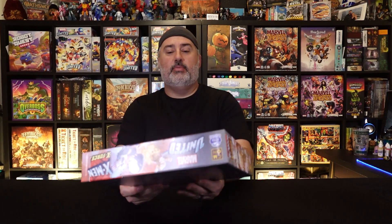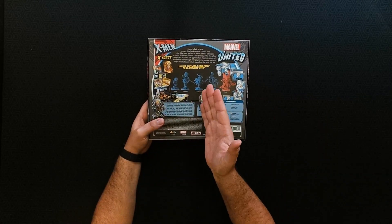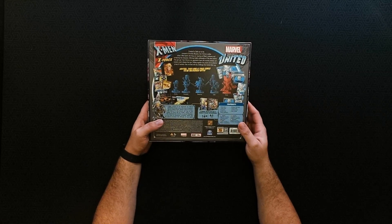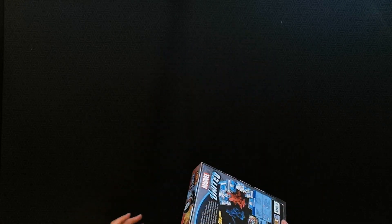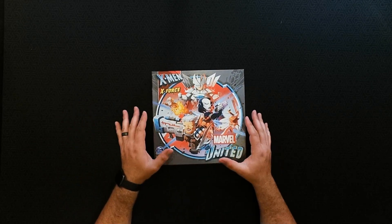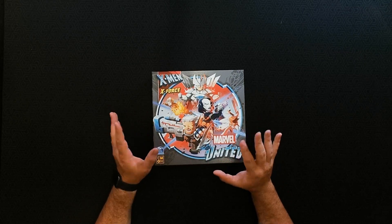Let's go ahead and flip it over. Once again: Domino, Cannonball, Shatterstar, Cable, and Strife right there. This is essentially the X-Force expansion. This expansion, especially if you've been watching through the various unboxings and different game modes, kind of is the most Marvel United Season 1 style box — the biggest comparison to Marvel United Season 1.